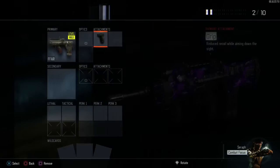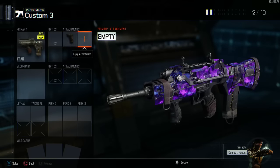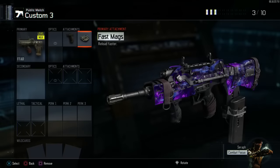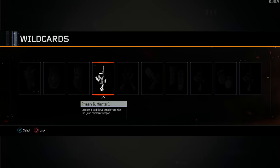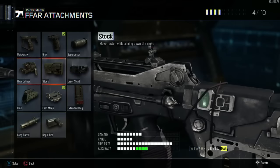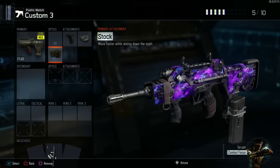We're going to throw Grip to help with that recoil, because to be 100% honest this gun has a ton of recoil. I personally like Fast Mags over Extended Mags — you can run both if you like. I also like to run Stock; Stock helps me strafe, helps me pre-aim corners, and keeps me from dying to some crazy kid running around a corner with a submachine gun.